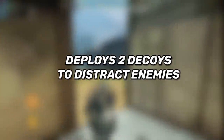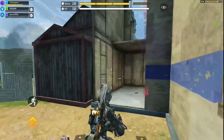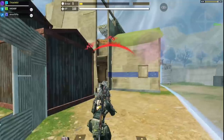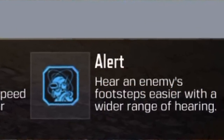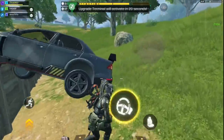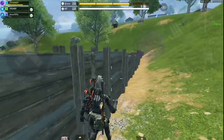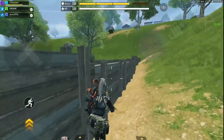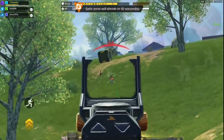I'm gonna tell you what makes the Trickster a top class. First of all, it deploys two decoys to distract and confuse the enemies, so it's perfect when you're pushing enemy squads and also when you're the one getting pushed. Second of all, it gives you an insane speed boost once you use it, which is extremely helpful in close range fights, especially against shotgun players, as you become a hard target. And finally, the perk allows you to hear footsteps much louder, including the Ninja enemy's footsteps, so it helps with your overall awareness.